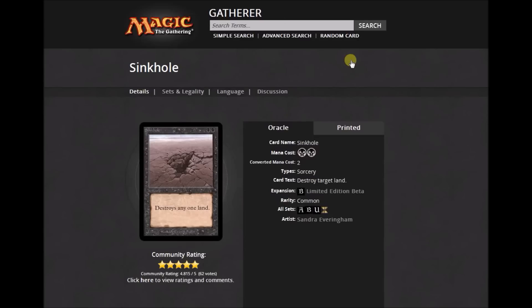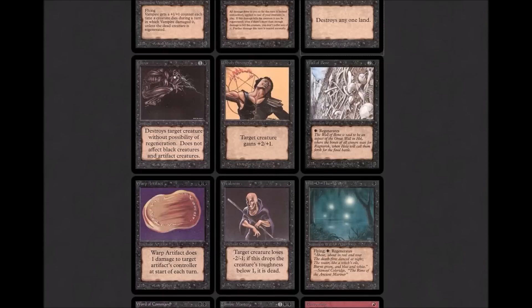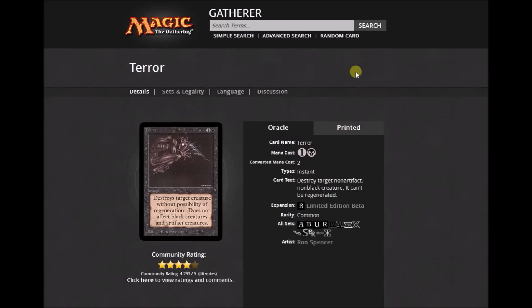Sinkhole is a common — I'm pretty sure these are worth a lot of money. Two black: destroy target land. That should never have been a common. Terror: good black removal. One black and one colorless: 'Destroy target non-black, non-artifact creature. That creature cannot be regenerated.' Unholy Strength — the cycle with Holy Strength: for one black, target creature gains +2/+1. Almost at the end of black, moving over to red. Wall of Bones is a 1/4 wall for one black with black regenerate. Warp Artifact: two black, enchant artifact — 'At the beginning of the enchanted artifact controller's upkeep, Warp Artifact deals one damage to that player.' Pretty worthless.